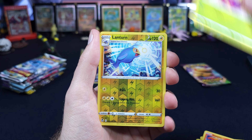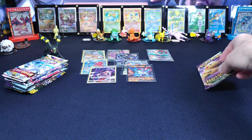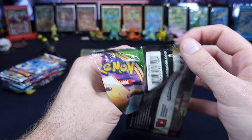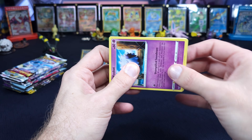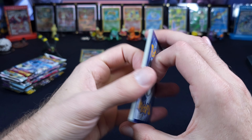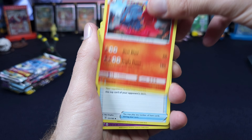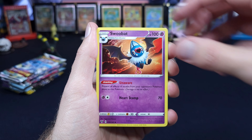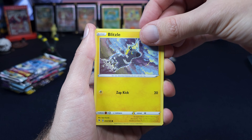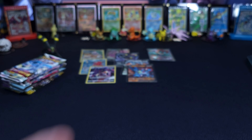Ponyta, Venonat, Lantern, Delphox. Vivid Voltage — we have a couple of hits. We never really went heavy on this, and this is kind of why. From what we've heard, it's kind of big giant rainbow peek or two or bust in this set. Mark Hargo, Drone, Rodham, Zubat, Wubat, Beldum, Blitzle, Skiddo, Wooper, and a Forretress. Still nothing crazy.